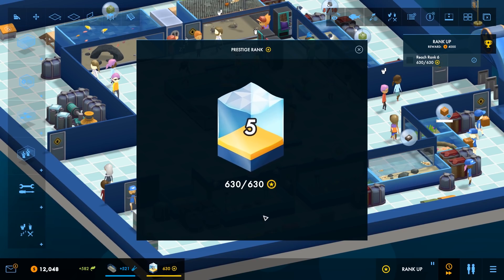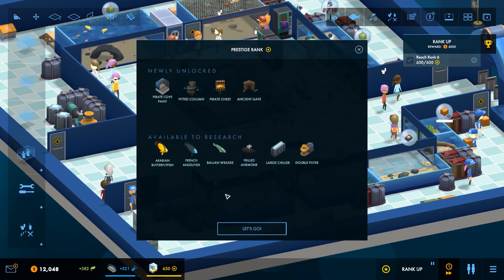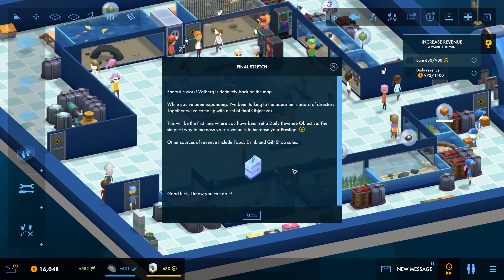What do we got coming up next? Pirate Cove. Oh no, we've just got these. And we've got those as well. Large chiller. A frilled anemone. The balloon wrasse. French angelfish. Bonjour. The Arabian butterfly fish. And a double filter. The ancient gate. Terrific. Okay. And then we're on to the last objective.